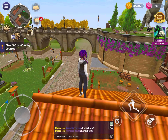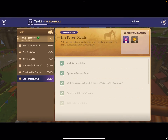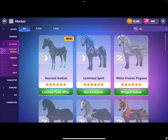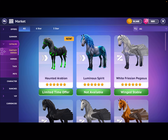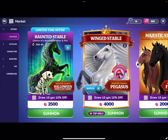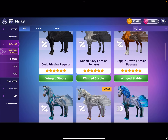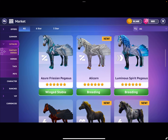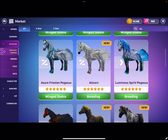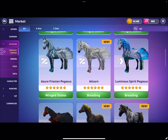Before I show you different things I found around the world, we're going to look at the new horses and pet catalog. Fantasy horses — we did see the luminous spirit earlier with the fox. It's not available right now because we have the haunted Arabian, which actually looks pretty cool. We also have some more Pegasus — the luminous spirit Pegasus, which you can get through breeding, and the Alicorn, which looks really cute.